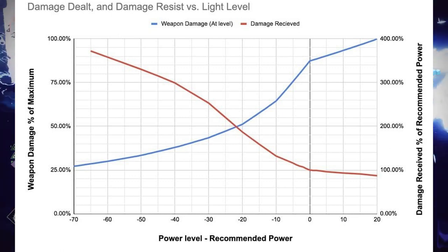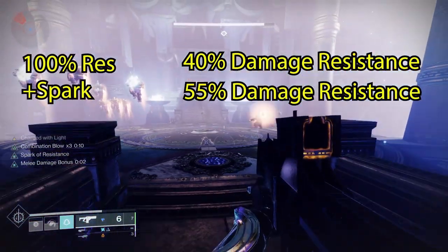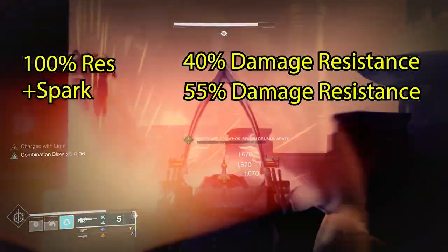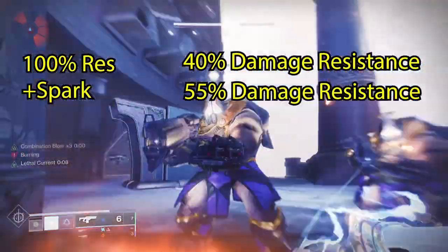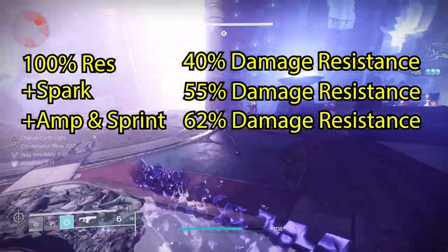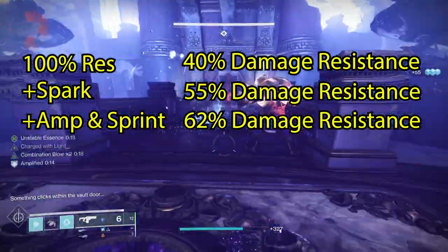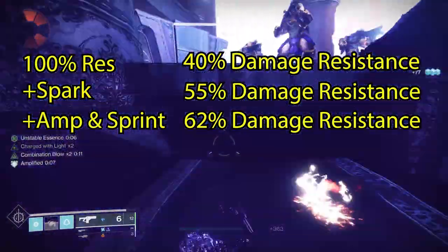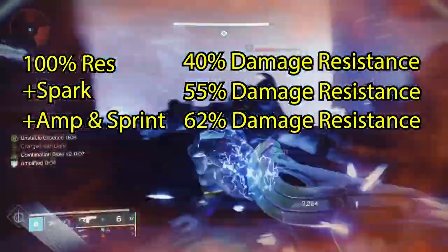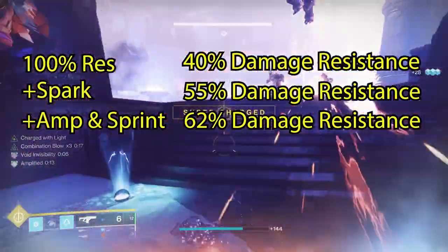In many cases in a GM, you're taking 200% extra damage. So with 55% damage resistance alone, this gets you back to parity — back to where you would be normally. But in addition, while sprinting and amplified, you get an additional 15% damage resistance as an Arc Hunter. Doing that math, you end up at 62% damage resistance, meaning you're only taking 38% of the incoming damage. That actually puts you one GM tier below the damage you'd receive in a normal Nightfall Strike, making solo and solo flawless endgame content very manageable.